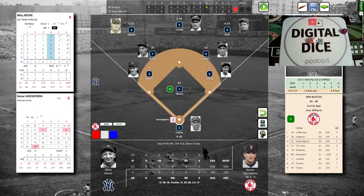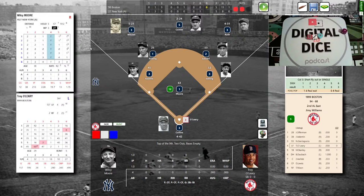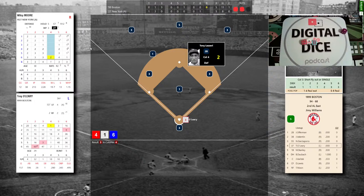Two outs, bases empty for Troy O'Leary — 28 homers in 1999. Moore deals to O'Leary: infield defense 4-1-6, that's a 3 — Lazzeri to Gehrig. Top of the ninth is done. We go to the bottom of the ninth — if the Yankees score one, they have a comeback win. Rheal Cormier on the mound. Yankees have Koenig, Ruth, and Gehrig. Koenig's a switch hitter, then two lefties — do we stick with Cormier or go with Derek Lowe the sinkerballer? We stick with Cormier because of the two lefties coming up.